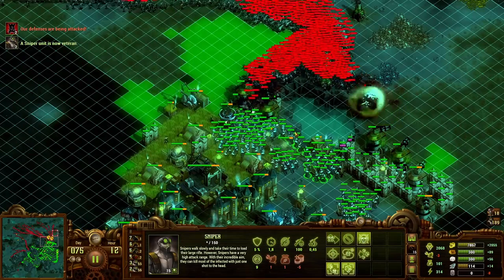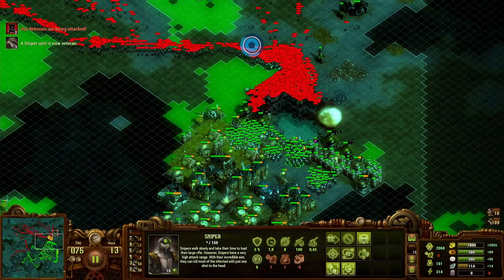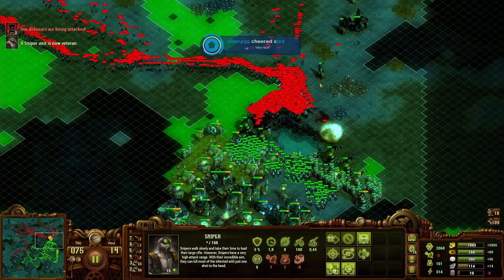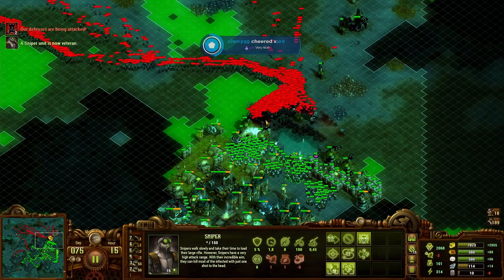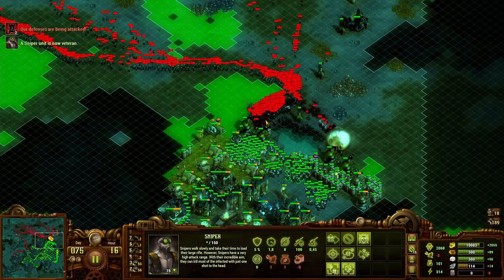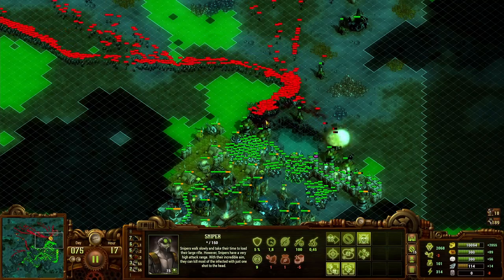The setback nearly cost me the game though — the giant sneaking in south. And for some reason we pulled a lot of specials in the north at the same time. Worst map I've ever seen. It was pretty bad, yeah.